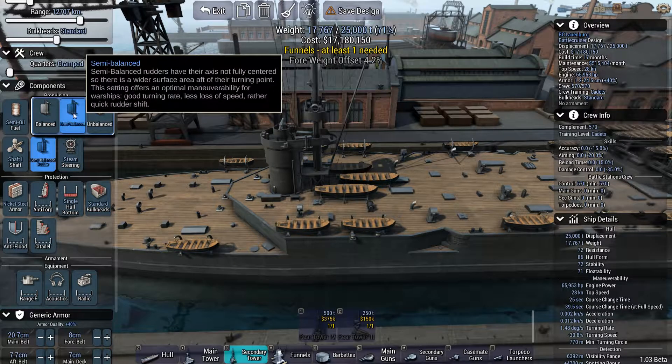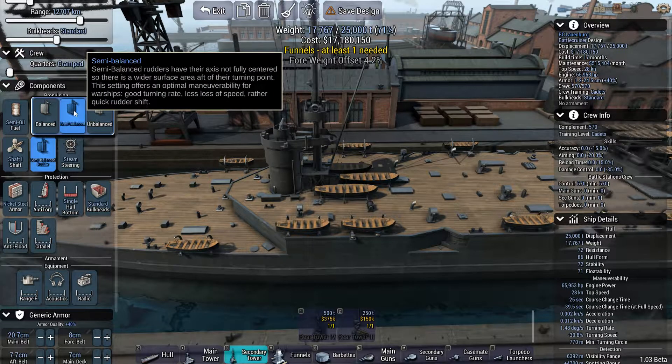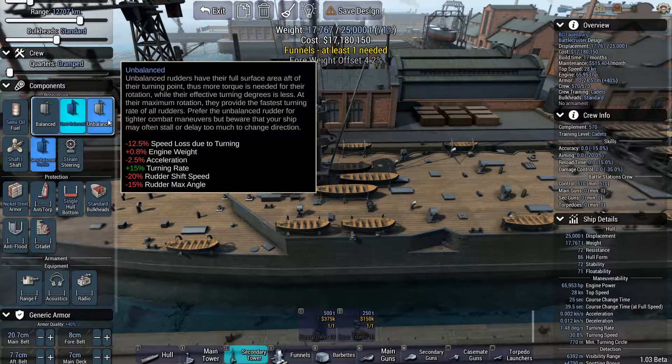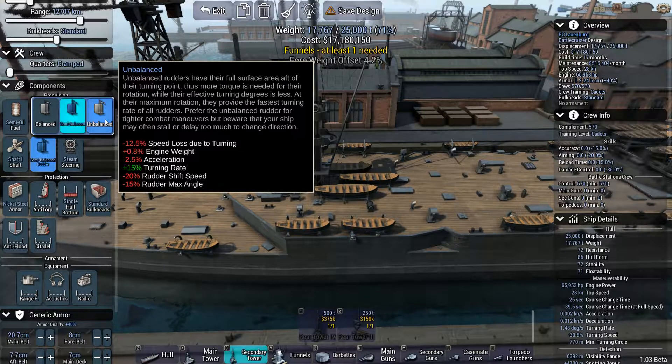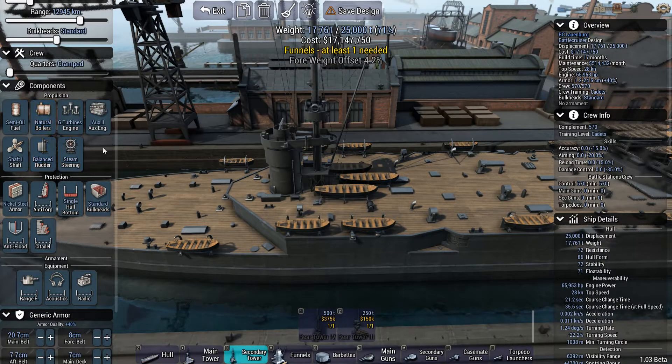We have a semi-balanced rudder. It doesn't give any bonuses or negatives. You can have an unbalanced one, where the only good thing is that it increases the turning rate, but other than that I usually go with the balanced one. It does give a worse turning rate, but everything else is in the green. So let's go with the balanced rudder.